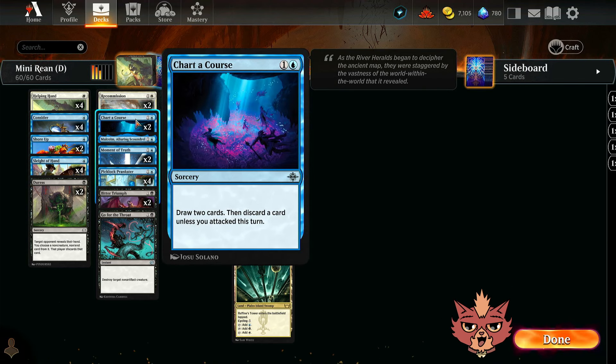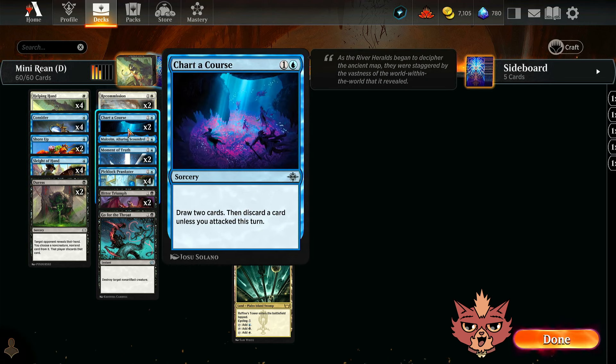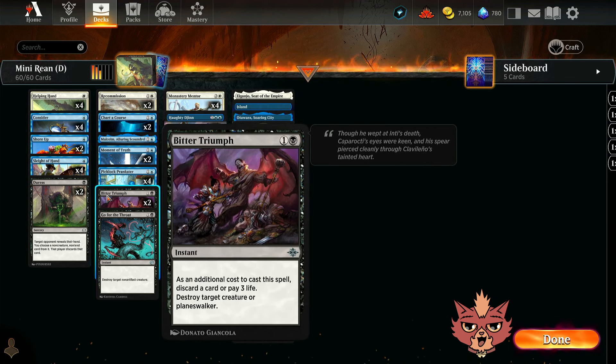We have a little bit of card draw here with Chart of Course — a 2-mana sorcery speed draw 2 cards, then discard a card unless you attack this turn. I like attacking on my turns, so it's just like 2-mana draw 2. Sorcery speed might slow it down a little, but if we ever do have to discard, it's totally fine to discard some of our creatures that we eventually want to reanimate anyway. Same concept with Bitter Triumph — as an additional cost, discard a card or pay 3 life, then destroy target creature or planeswalker. Hitting planeswalkers is pretty key here.